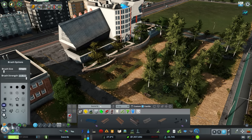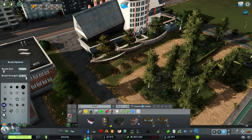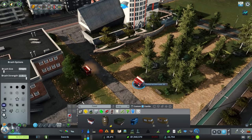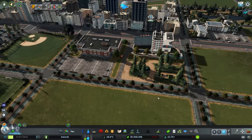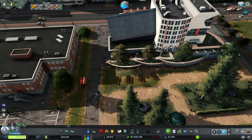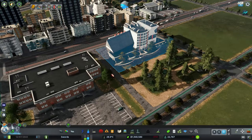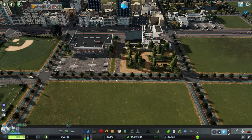That leaves us with a little pocket here for some props. It's the back of a high school — maybe some food trucks, some picnic tables would be a good idea. I'll leave it so you guys can have some input, because I often have various ideas in my head of what I'd like but I'm not really sure what the game has to offer. If I was designing this in the real world I have a few ideas, but it depends what the game has. The ones I can think of are picnic tables and food trucks, and of course trees.